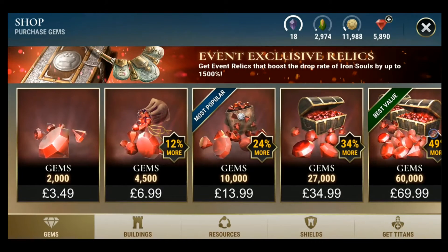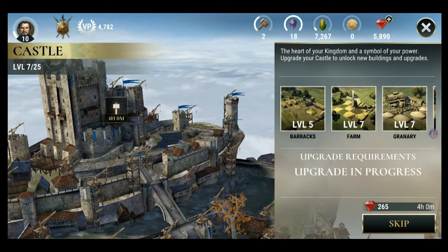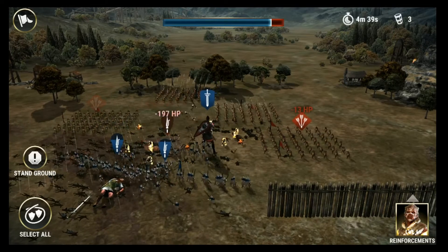Like most games of this style, there are in-game purchases in the form of gems, which provide you with boosts such as instant completion times on buildings and drafting units, and other purchases which give you an edge in the game.